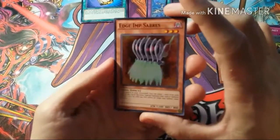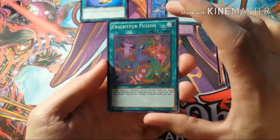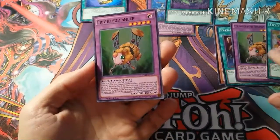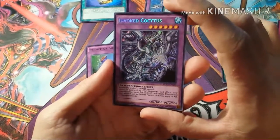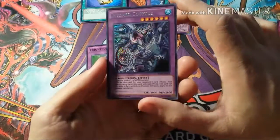Nice, Edge Imp Sabers — nice pull there. Frightfur Fusion. Another Frightfur Sheep — two of those now. And Invoked Coquitus. Nice.